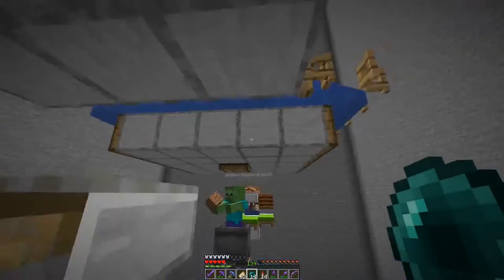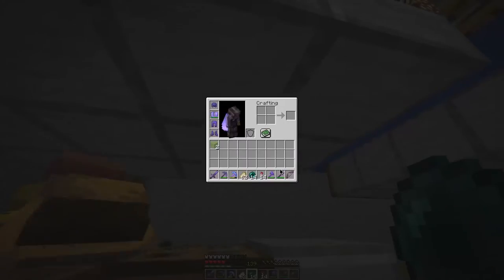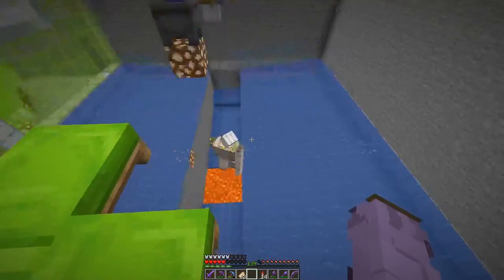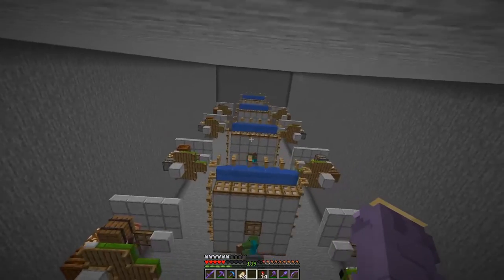One thing you have to make sure is that you put the slabs on the bottom layer of the block — not the top layer, the bottom layer — to prevent mob spawns as well. Otherwise there's going to be a lot of chaos and you might lose your village because of it.